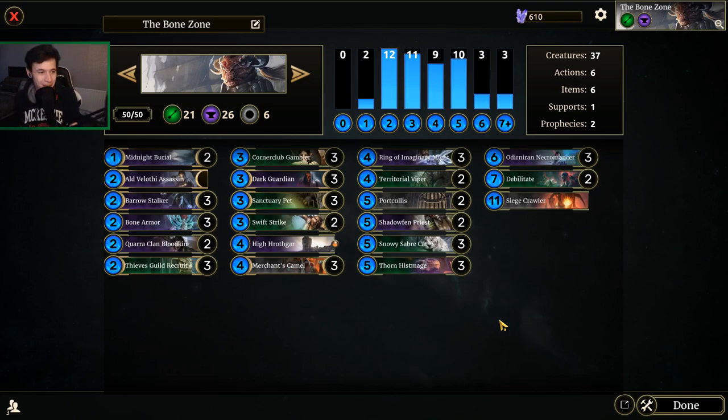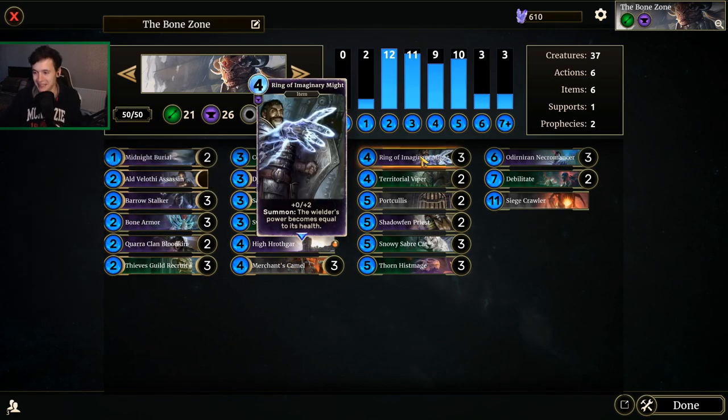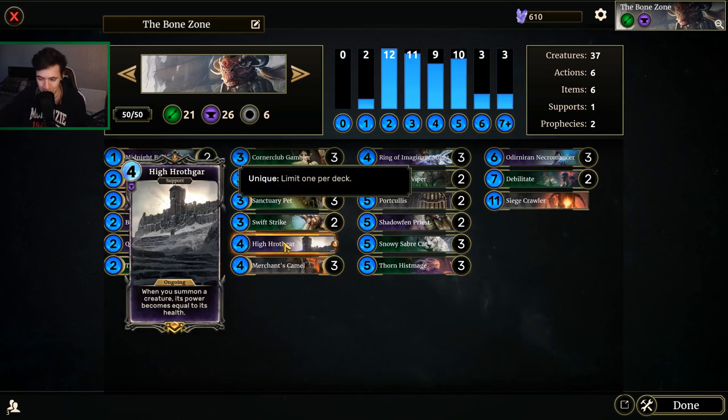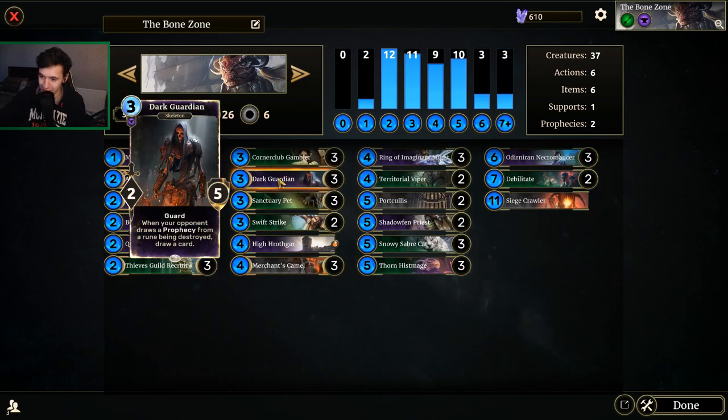Today we're going to be playing a bow and armor combo. This is a scout deck that revolves around hitting people with big health creatures. The entire combo is just bow and armor and Ring of Imaginary Might on something that can hit twice, or just playing Swift Strike on it. That's the entire premise. We're also running High Hrothgar — it doesn't exactly work with the combo but it gives decent base stats because most of our stuff has quite high health.